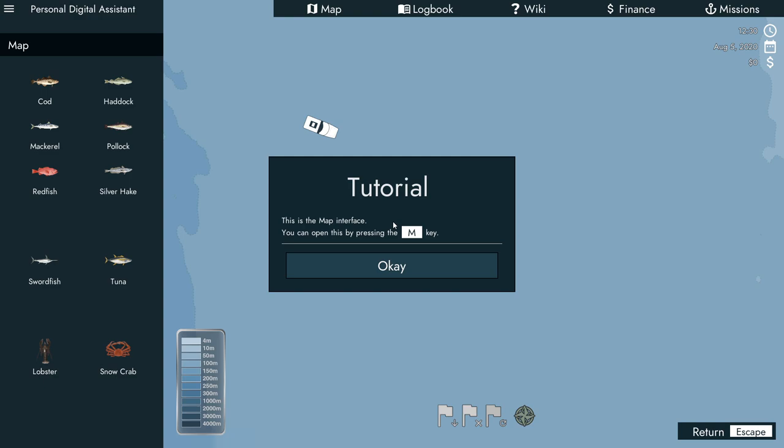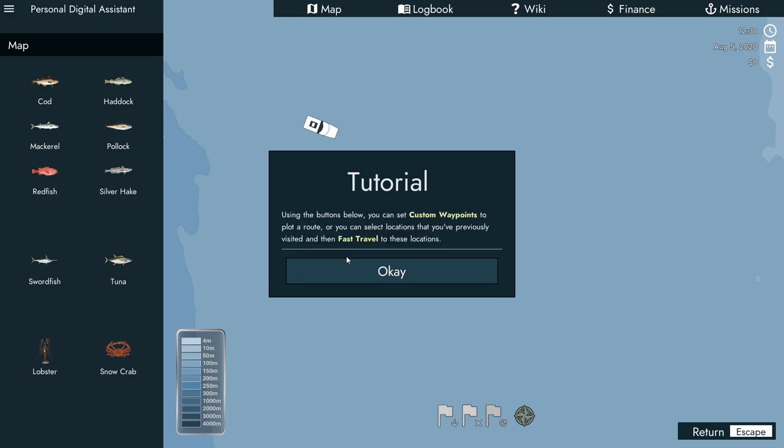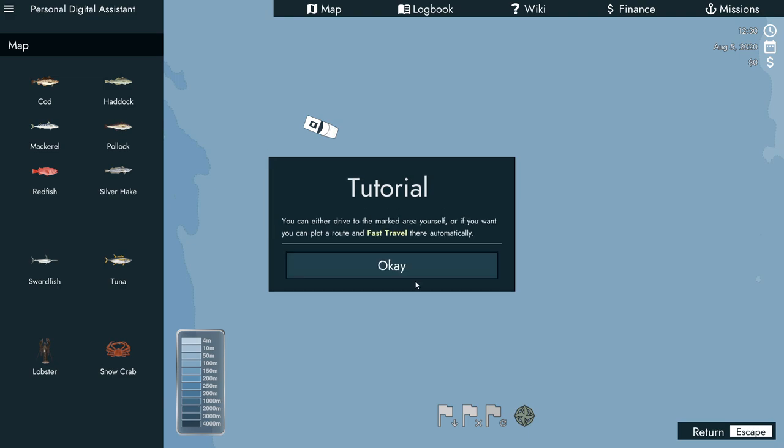This is the map interface — you can open it by pressing M. Using the buttons below, you can set custom waypoints to plot a route, or select locations you've previously visited and fast travel there. I'm not a fan of fast travel in games — you never know what's happening while you're traveling. But with the slow boat we have now, we'll see how that goes.